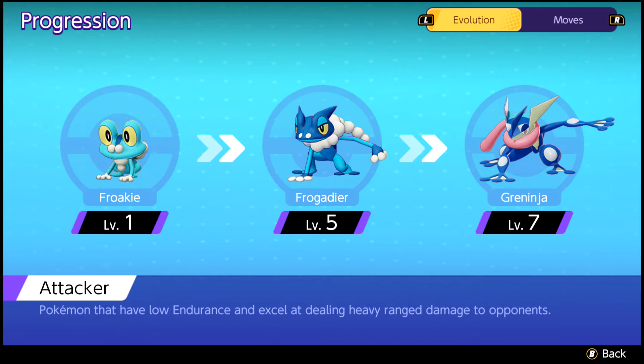Greninja is a ranged attacking role character in Pokemon Unite and a special attacking stage 2 Pokemon. You'll start out as Froakie and evolve into Froggitier at level 5, and then into Greninja at level 7. It is important to grind to level 7 quickly in order to be most effective in battle.